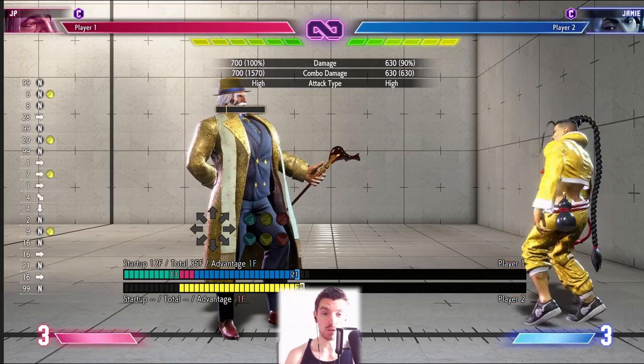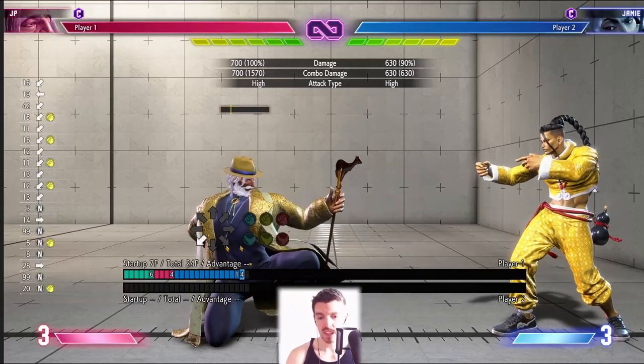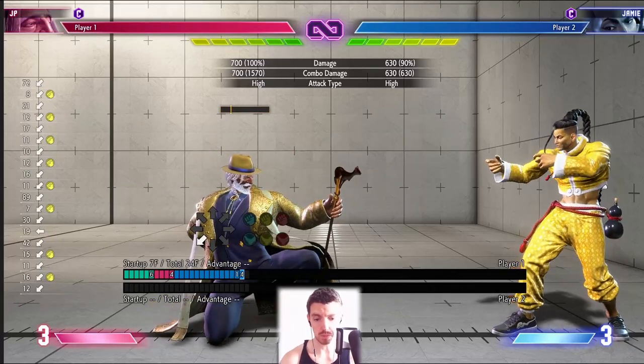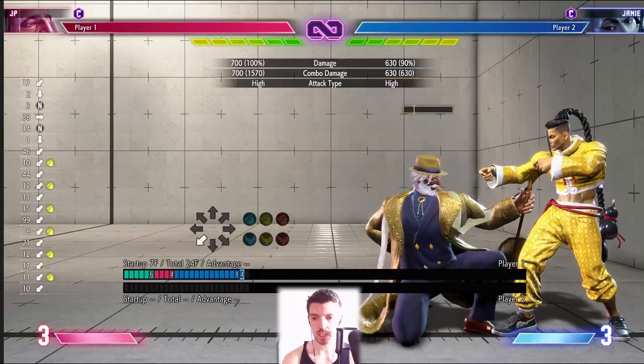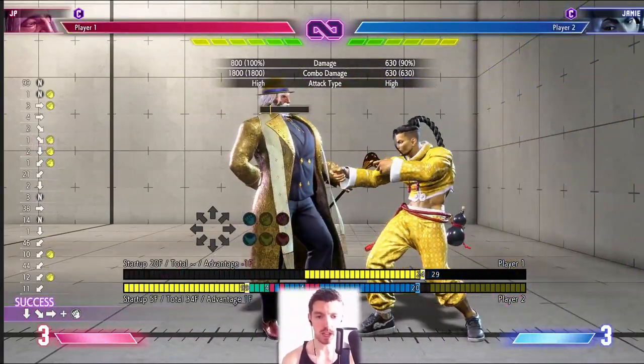Crouching medium punch is his amazing button — notably it will stuff things like Blanka Ball, so if you're having trouble with Blancas just throwing Blanka Ball at you, press this button and you'll punish counter it. It is cancelable, so this is a button you'll use all the time.